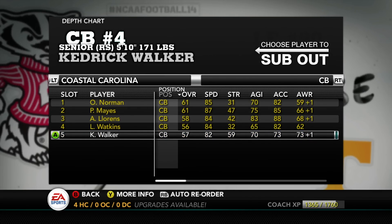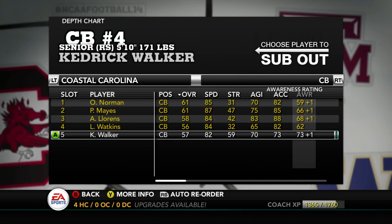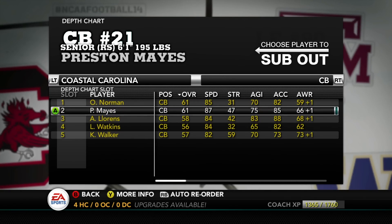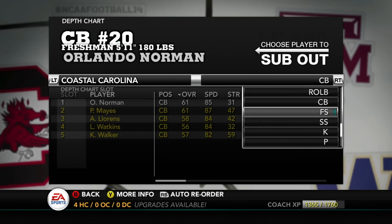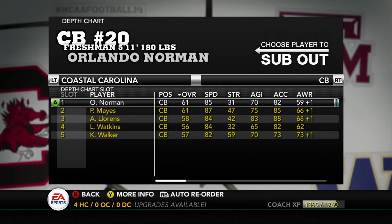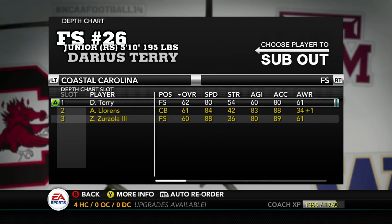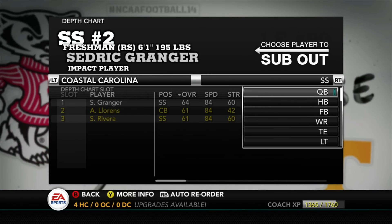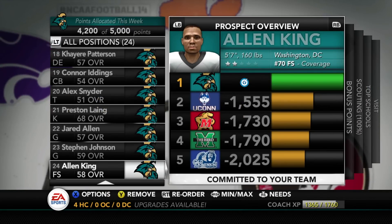Looking at corners, I think we're set. I do want to see Cedric Walker get some snaps — he's got 73 awareness, which is high. Just in case something happens with anybody else in the secondary, I want to see what Walker can do. That covers the depth chart — now let's focus on recruiting.